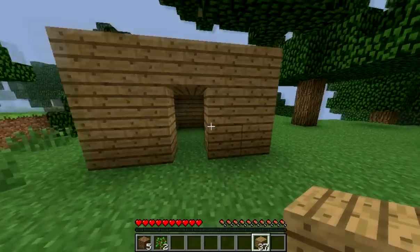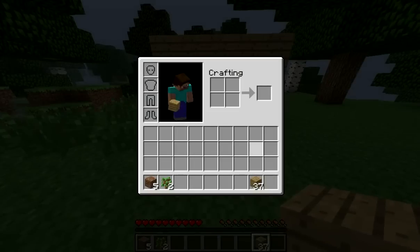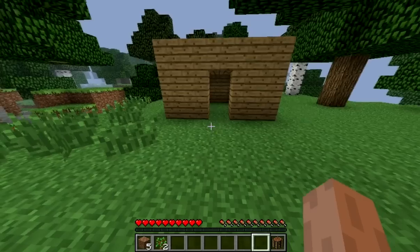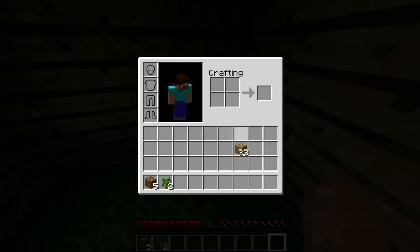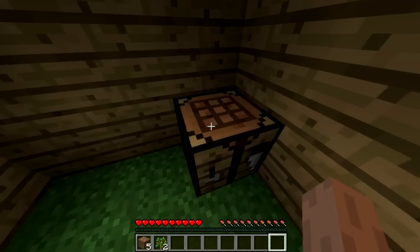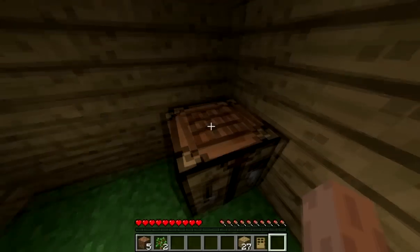That's my basic house. I'm going to quickly make a crafting table, because crafting tables are very helpful when making tools and stuff. And in the crafting table I'm going to make a door, because you need a door to keep you safe in your house.